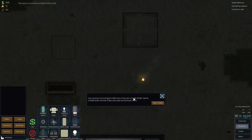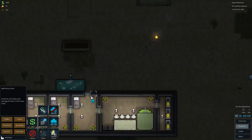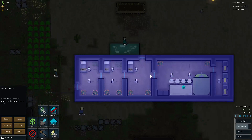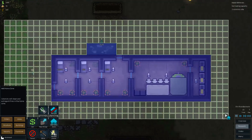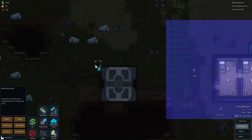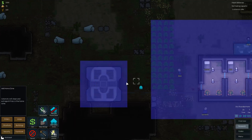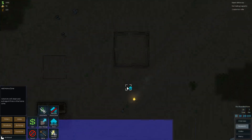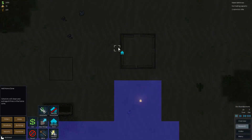Our colonists will extinguish fires only if they are in home zones. Define a home zone with the orders tab under the architect menu. I forgot to do that earlier apparently. Home zones are basically — you just click and drag. Bam, now that's a home zone. You probably want to set some of the land around the area as a home zone. What this does is your people will put out fires in that area, clean up the place, and so on.